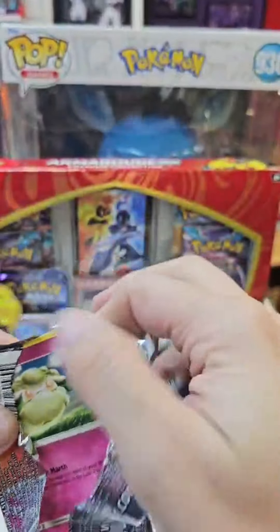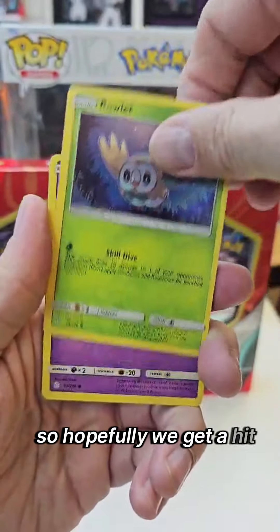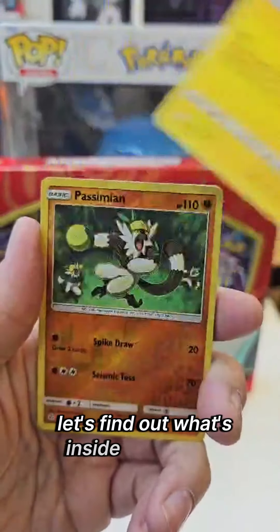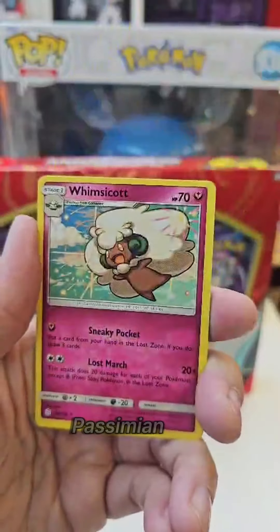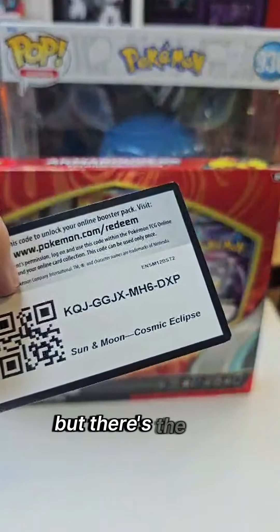And of course the spicy Cosmic Eclipse — these are not cheap anymore. Hopefully we get a hit, but if not, that is the way it goes. Let's find out what's inside. Magnemite, Passimian, and a Whimsicott — so we didn't actually get anything in that, but there's the code card.